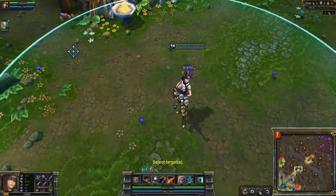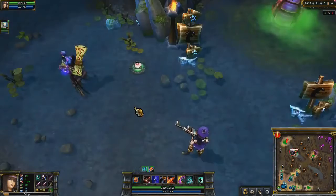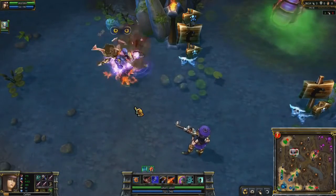Second is the Yordle Snap Trap. Caitlyn places a trap down that triggers when an enemy champion walks over it. The trap deals damage and roots the champion in place for a short time.